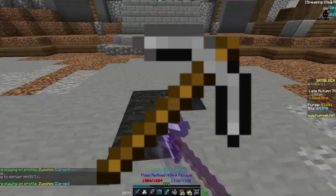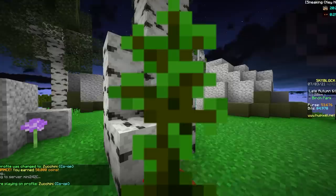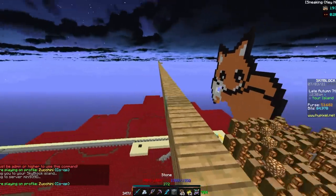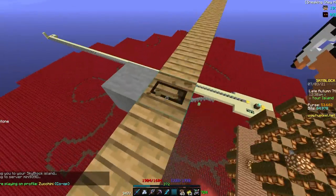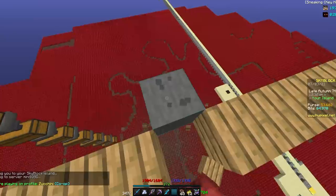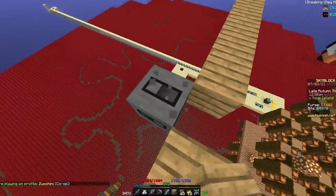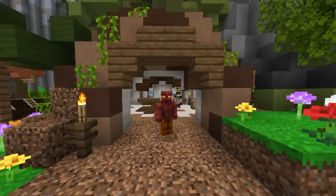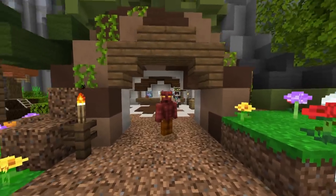For example, you get mining XP every time you mine a block, and you get foraging XP every time you chop down a tree. So theoretically, if I could mine a block and chop a tree with the same click, I would gain both mining and foraging XP. If I was one XP point away from leveling both, I would level both at the same time. Maybe I can find more ways to increase this to even more skills — maybe even all 12.